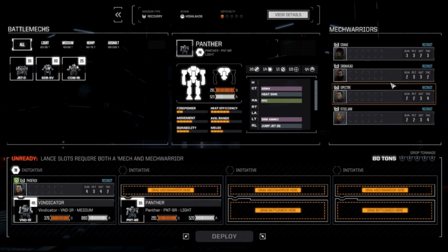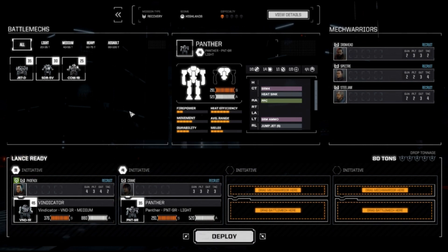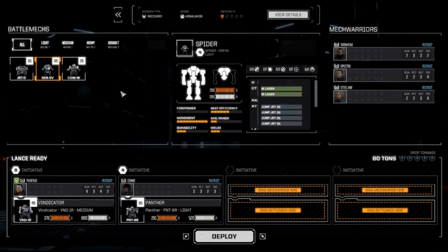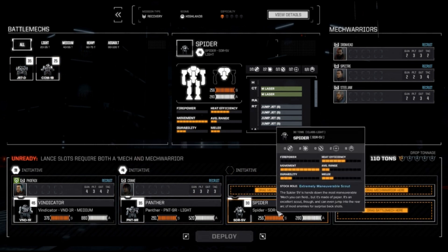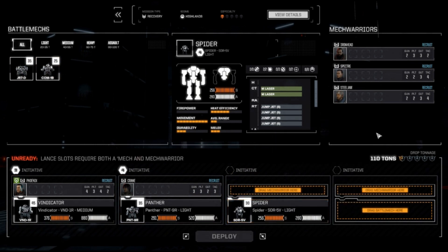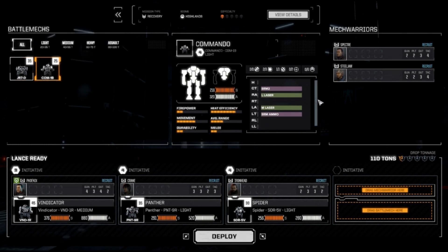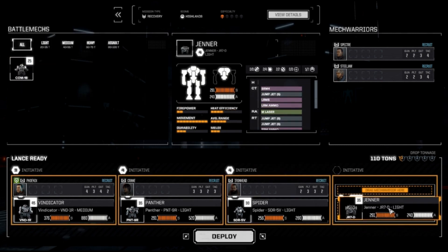Our next best shooter will be Crane. Jenner has a lot of weaponry there. Spider's pretty good — this thing will always be cooled off and it has pretty good movement. For our best mobility guy, let's put you there, with a good gunner on that. Best piloting for melee — let's just put an iron head there. The Jenner is bigger, but this has no jump drive attached, and that got problematic.